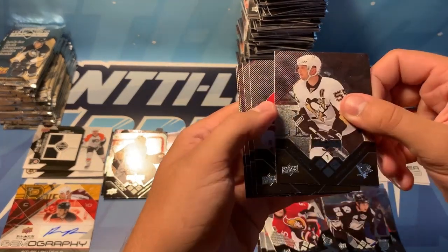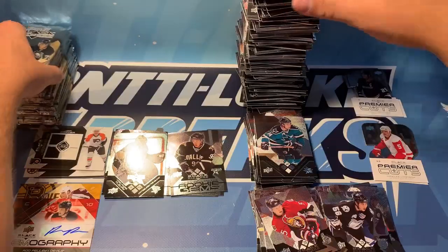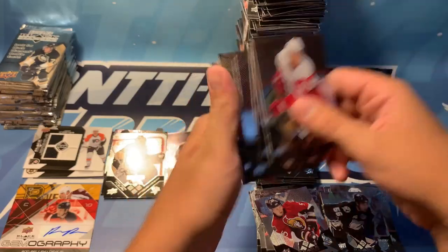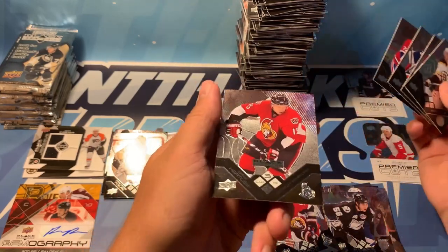Can we do the same with the jerseys? We've got Gonchar, Halak, Eliash, McDonald, and Tucker. We've got Filippula, Hartnall, Gonchar, Harding, and Andropov. We've got Bergeron, Theodore, LeClaire, Kostitsin, and Danny Heatley — there we go, Heater — triple diamond.